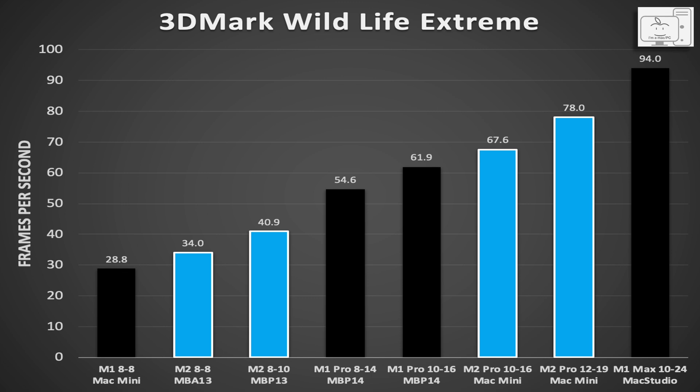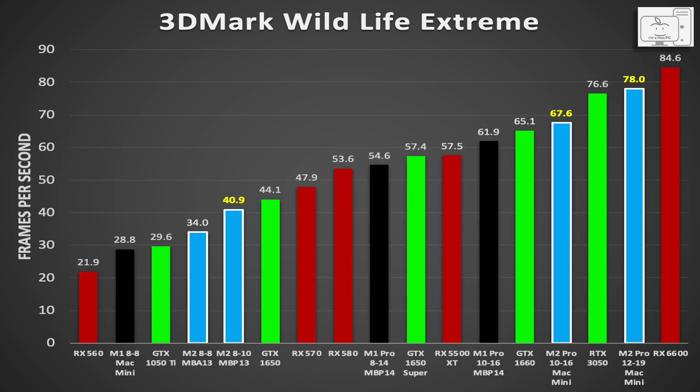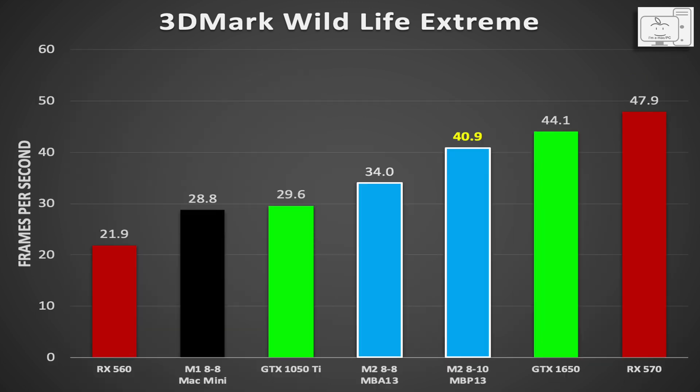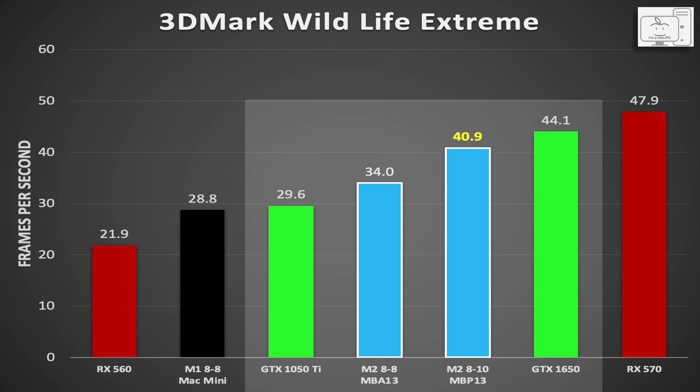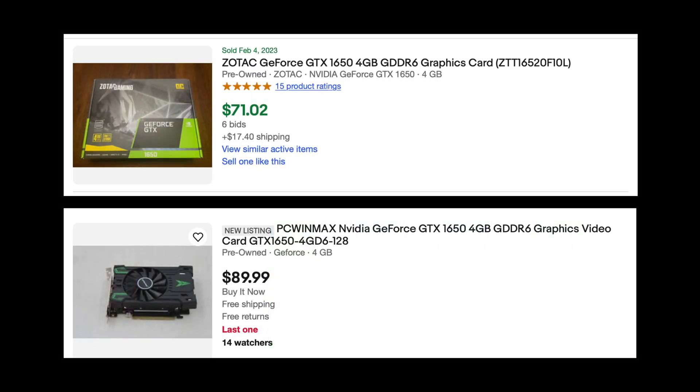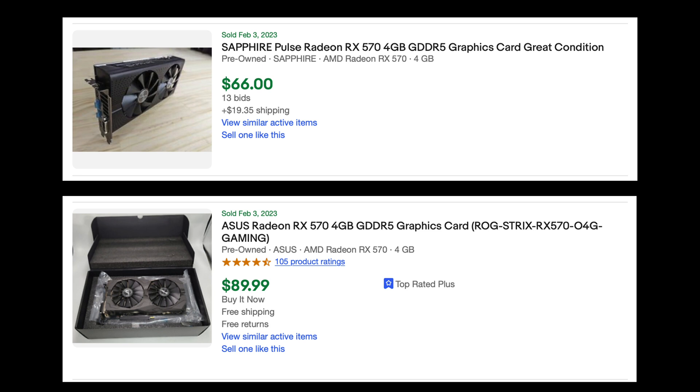Now that we understand the scaling in comparison to the M1 generation, how does it compare to AMD and Nvidia GPUs? I added comparable scores from both AMD and Nvidia to the chart, with red representing AMD and green representing Nvidia. For the base M2 GPUs, they fall between the GTX 1050 Ti and the GTX 1650. The 10-core is about 15% slower than an RX 570. While impressive for their low power and core count, they are not very impressive as gaming GPUs in 2023 — the GTX 1650 or RX 570 can be had for under $100 on the second-hand market.